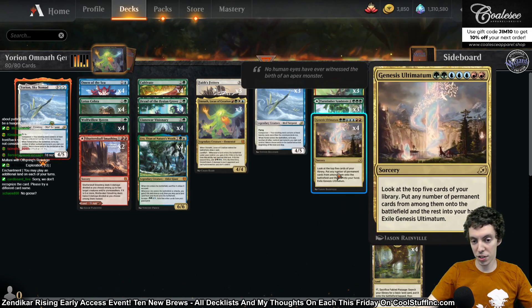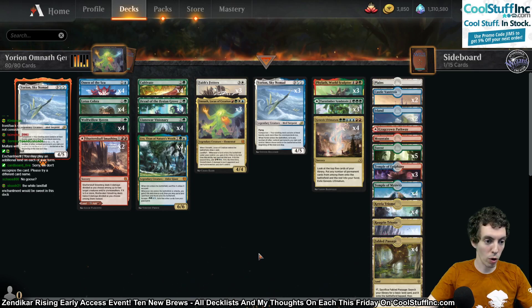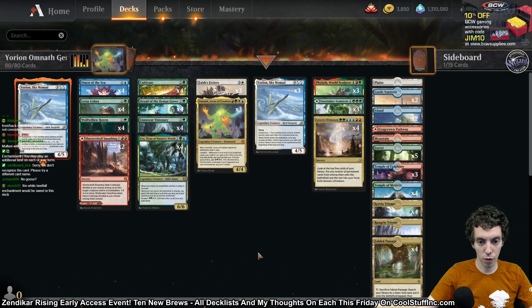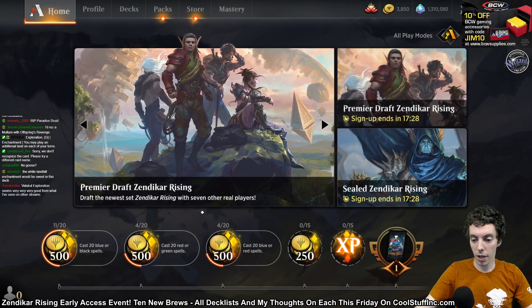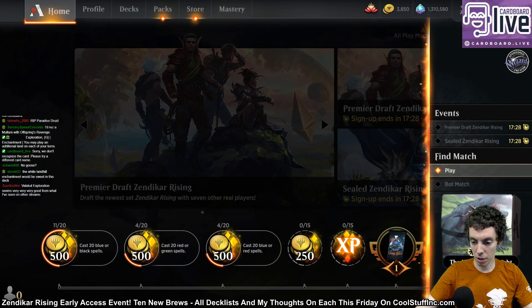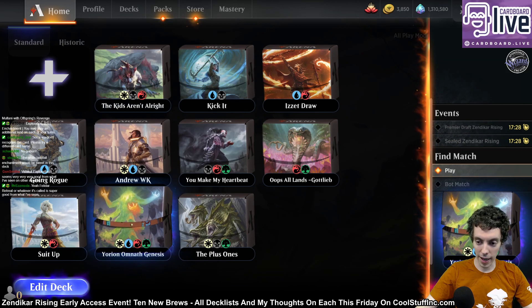And of course, Genesis Ultimatum — almost every card in the entire deck is a permanent, so this is going to be really, really good. Yorian can flicker our Omens of the Sea, our Llanowar Visionaries, and our Faithfetters, and so on. We got a brew here. This deck is functional. I am pretty sure this deck is functional. Let's just do it.